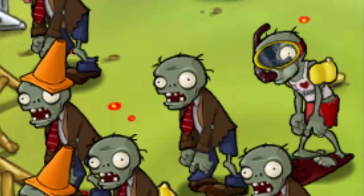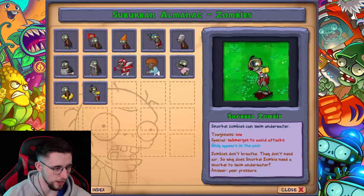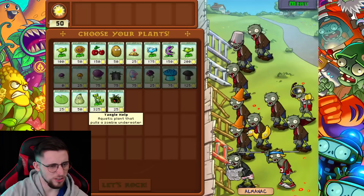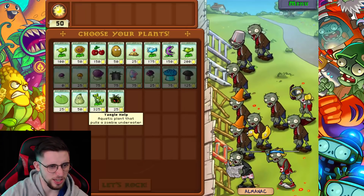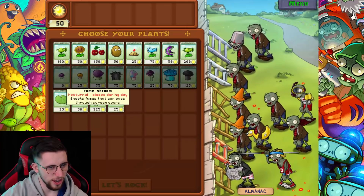What happened in the level that I missed? We've now got these guys with snorkels - snorkel zombie. I didn't actually realize I could click on these and look at them. Submerges to avoid attacks. What you have to do with these guys is put a lily pad in the pool to basically force them to come up and eat it, and then you can attack them - or you can just cherry bomb. I've got the tangled kelp as well. I haven't had a chance to use it yet. I presume it's just a water-based potato mine.